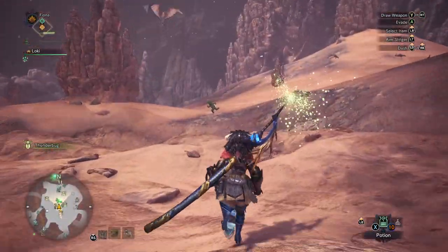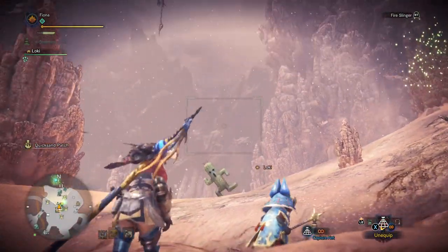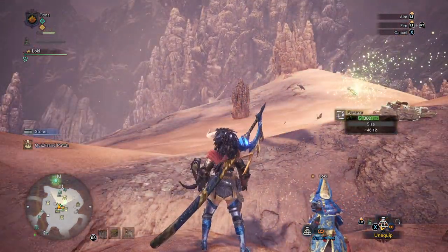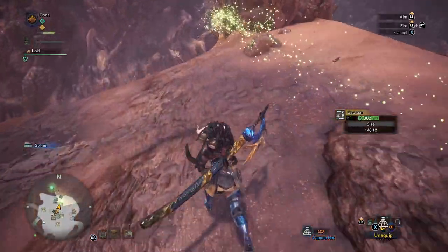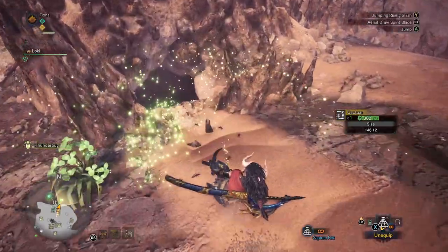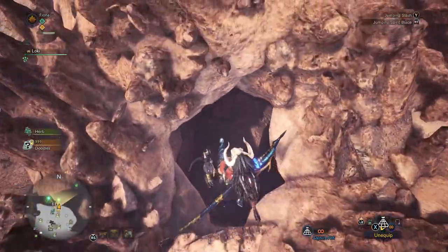You saw a mark on the map there for Grimalkins - that is the name of these right here. The Cactuar are worth catching just because they're worth so much in resource points, and they look great in our room - still terrifying though.